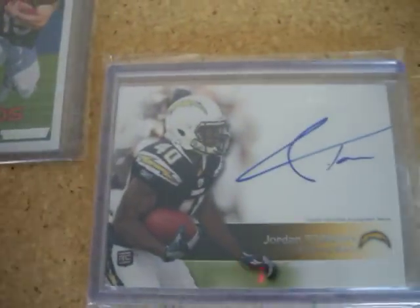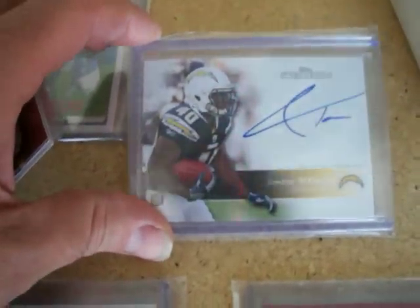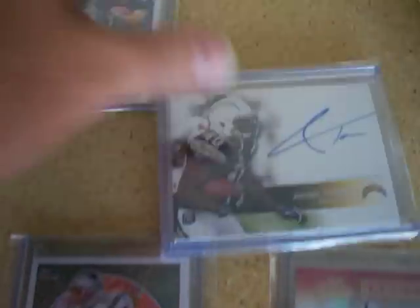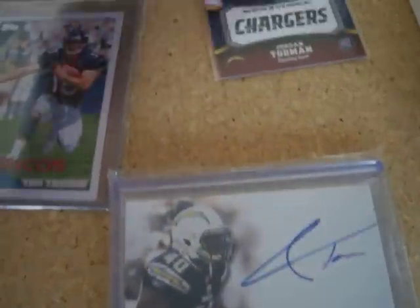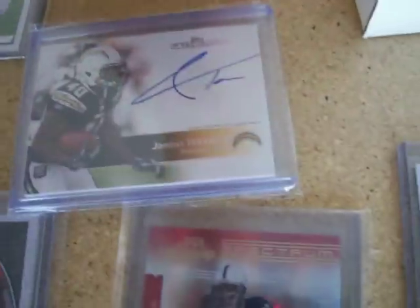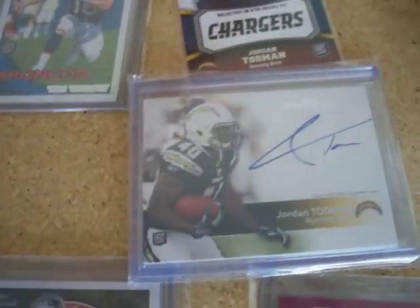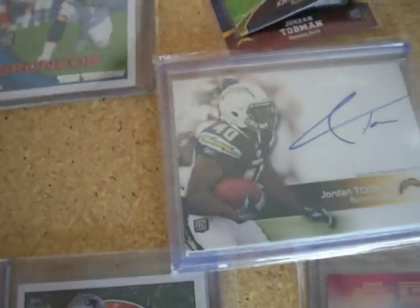So you said Jordan Toddman — I know I have a couple of his, I'm just going to go ahead and show you here. There's a Jordan Toddman rookie auto out of Topps Precision. This one's booking at $15. And then just a couple more Jordan Toddman regular rookies — I think they're booking pretty low, $1.25 and $1.00. So if you want this one I'll throw in these two.